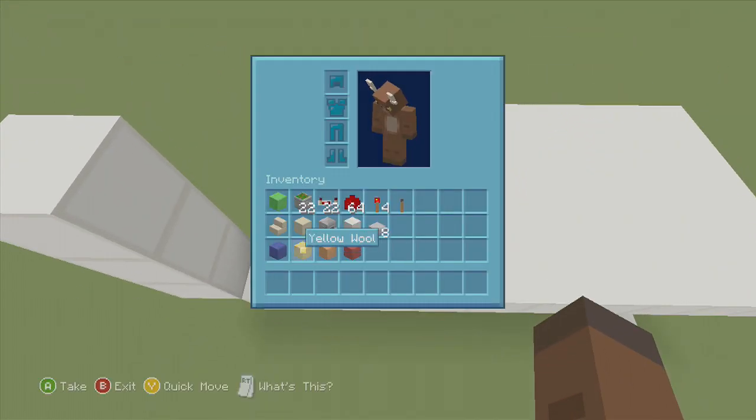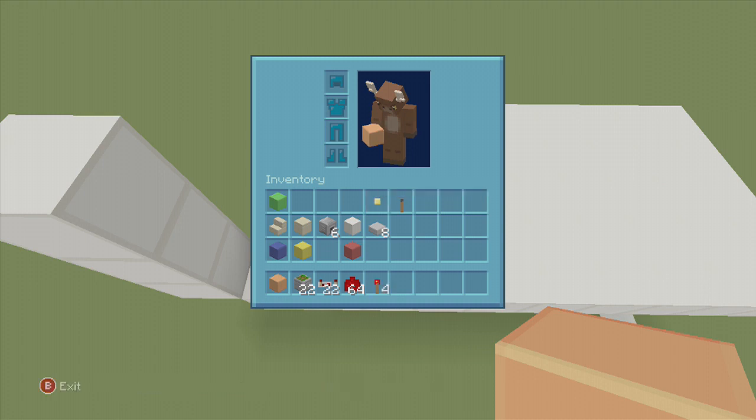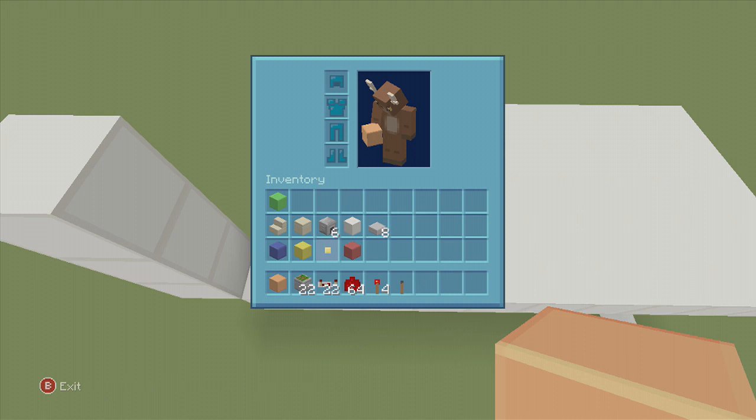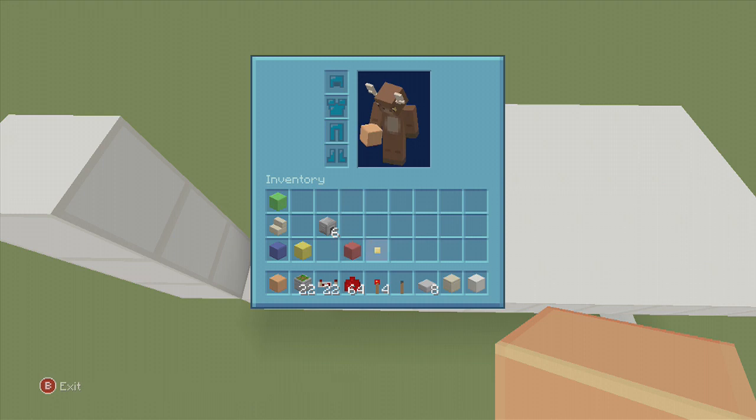For this build we're going to use orange wool first. We're going to need 22 sticky pistons, 22 redstone repeaters, a handful of redstone dust, four redstone torches, and a lever. This is just for one side - if you're going to double up both sides, double everything except the repeaters, you need a few less. We're also going to need eight stone slabs, six immovable objects such as furnaces, chests, or cauldrons - things that can't be moved by pistons. For flooring I'm using sandstone and quartz for walling, plus some stairs.